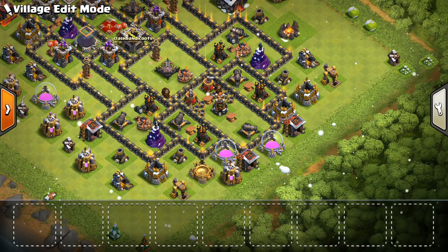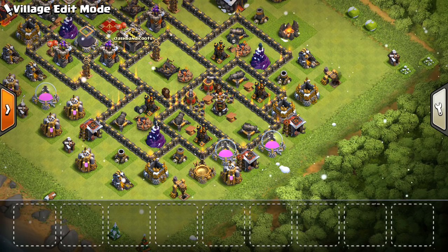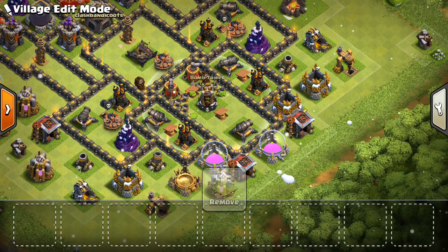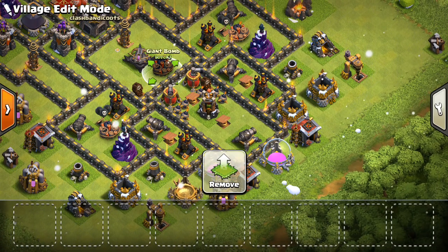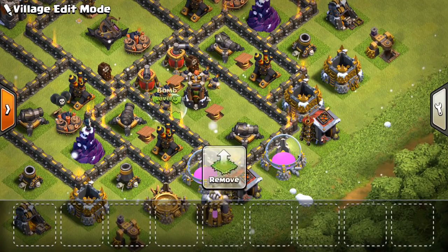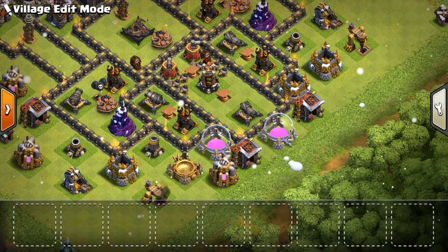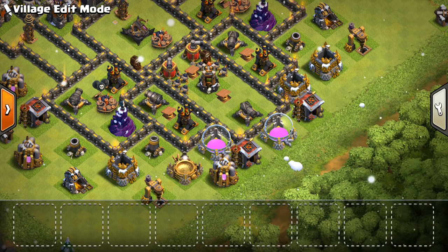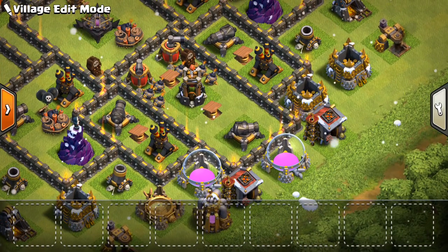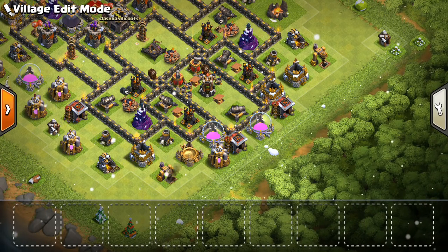Cannons actually do more damage than Archer Towers when they're the same level, so they're stronger against Hogs and have much more hit points. Cannons are often thought to be equal to Archer Towers, but when it comes to dealing with Hogs, cannons are going to be a lot more effective. So you have all your cannons down here, you have the Bomb Tower, three out of four of your Giant Bombs, four out of your six Spring Traps, and a few little bombs. The Wizard Towers — I put two down here because they're pretty solid against Hogs; they have decent hit points and got a damage buff, so they deal good splash damage to a group of Hogs. Even the Mortars can get some groups of Hogs with splash damage.